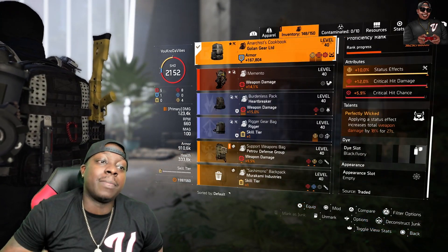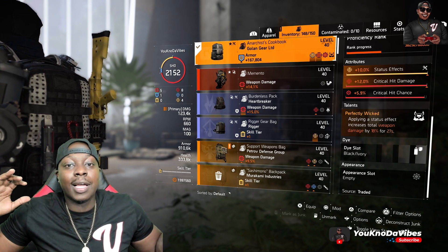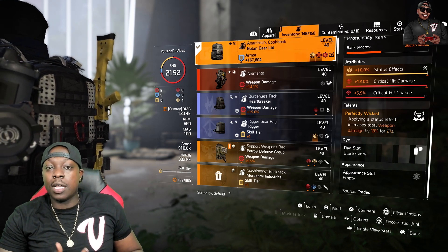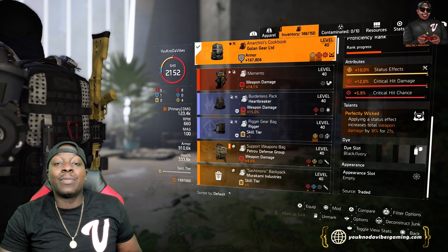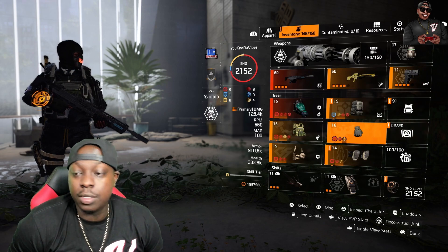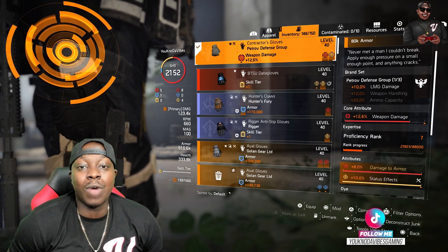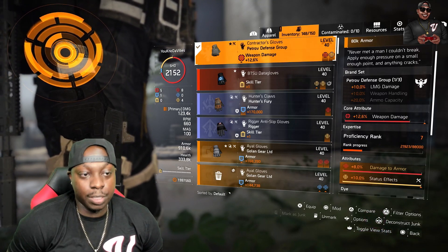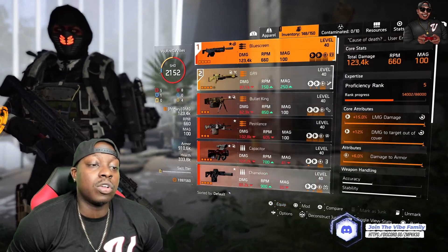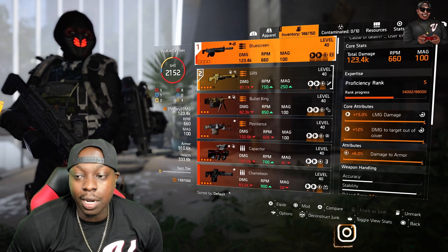On the backpack, you're going to be running Perfect Wicked, which is going to be giving you 18% weapon damage for 27 seconds. You don't really have to consistently proc status. You want to hold on to your status sometimes and wait for that proc to go on cooldown and then use more status. It's going to be live for 27 seconds — to me that's an eternity when it comes to fighting NPCs. On the gloves, we're going to run Contractor's — for obvious reasons, why wouldn't we run Contractor's on an LMG build? Because of that, you're going to have 8% damage to armor on the gloves, and then you're also going to have an additional 6% damage to armor on the gun. Right then and there, you're already sitting at a good amount of damage to armor.